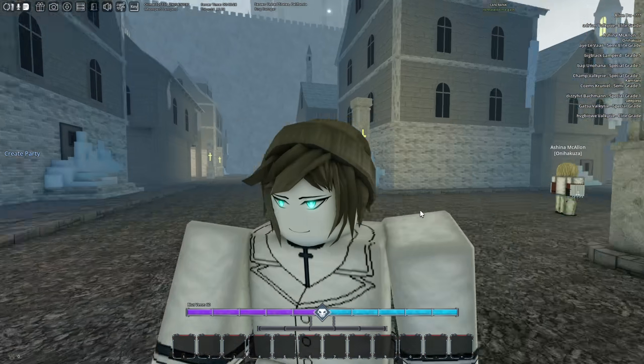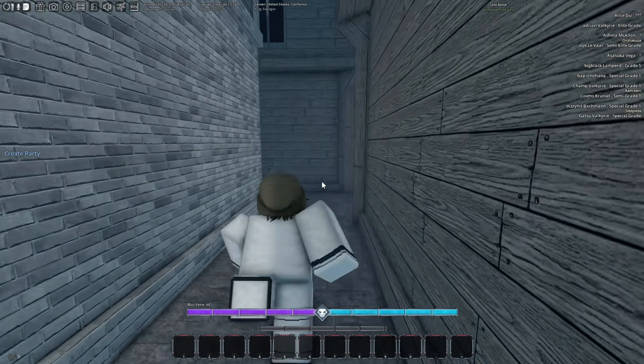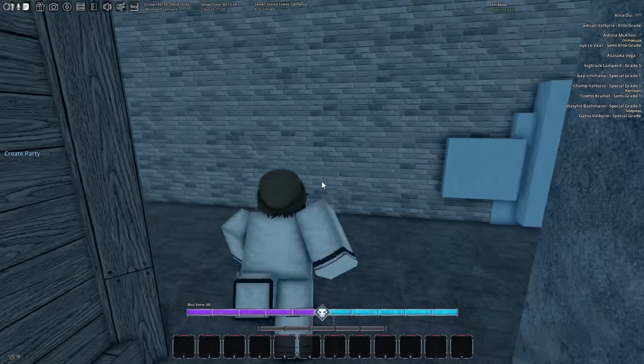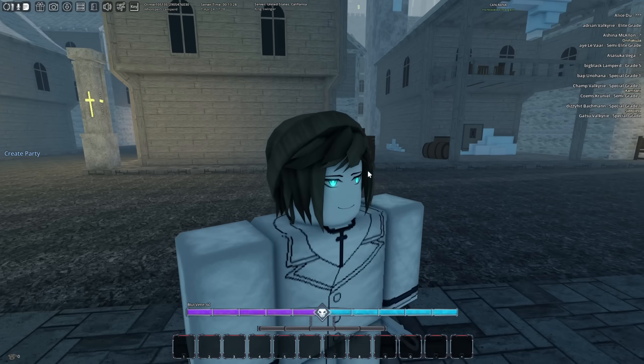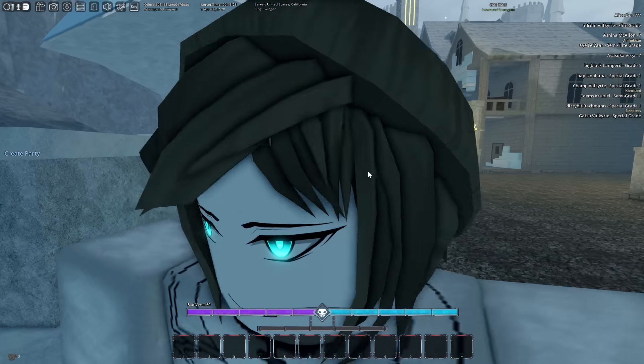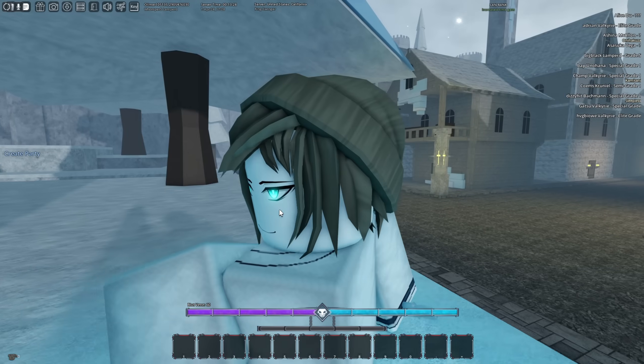If you make a ticket, Dracos will join your server and fix your face. I don't know how long he's going to do that for — if this video pops off, maybe not for long, and they'll be forced to fix it another way. But yeah, if you get a bugged out legendary face, just make a ticket in the Discord and Dracos will join your game and fix it for you.